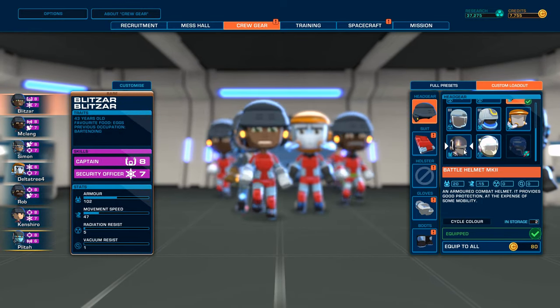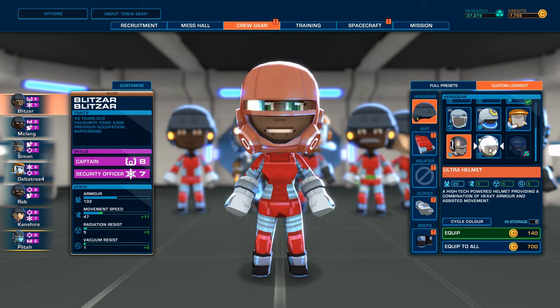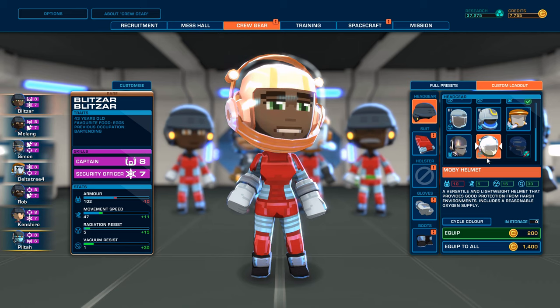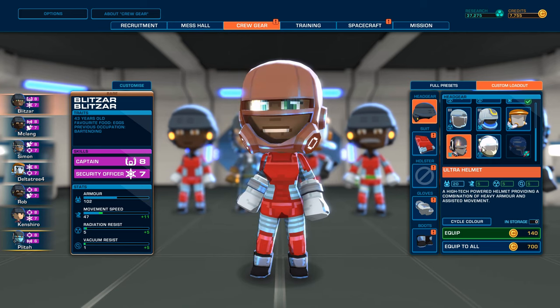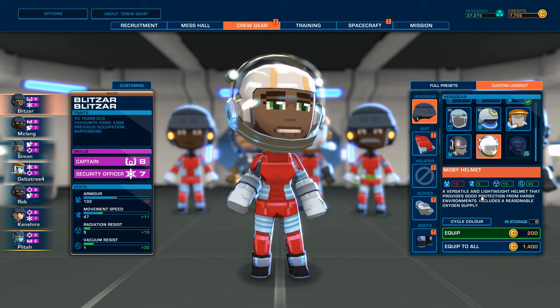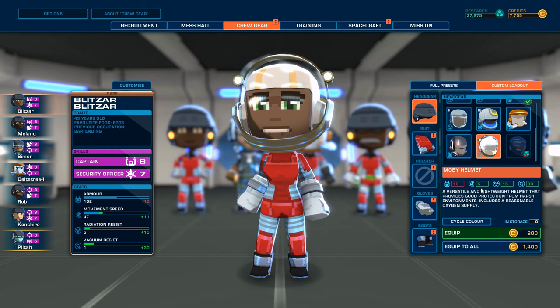We got nothing. Oh yeah, we did. We got the Ultra Helmet. We've already had that, but we got the Moby Helmet - a versatile and lightweight helmet that provides good protection from harsh environments. Includes a reasonable oxygen supply. Pretty good. It has half the armor of the Ultra Helmet, but looks quite funky, and it's got a lot of protections.